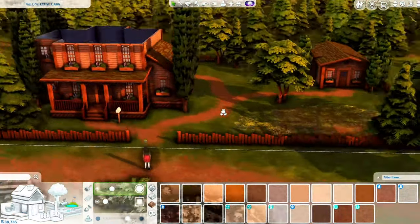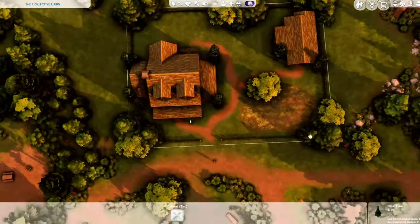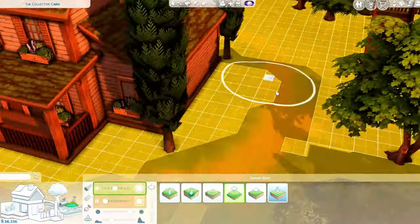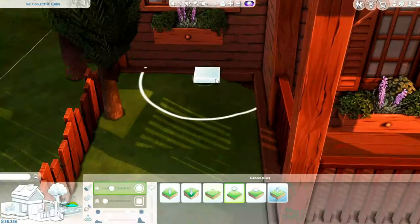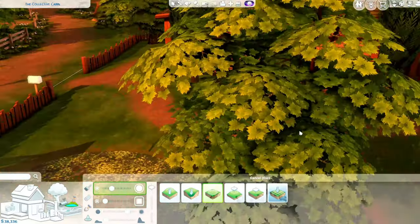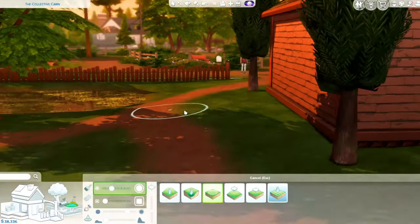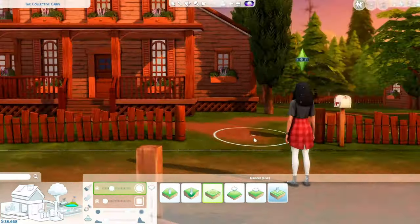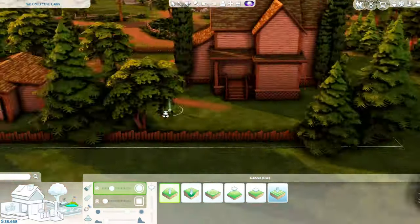There are plenty of trees everywhere, which helped me fill up the lot easily. It's a big lot — I think it's 50 by 40 — it is not small, so I was a little intimidated at first. But as I was building it quickly came together and I was really happy about it. Right now you can see me messing with the terrain, trying to smooth it all out so it looks naturally flat rather than super uneven.